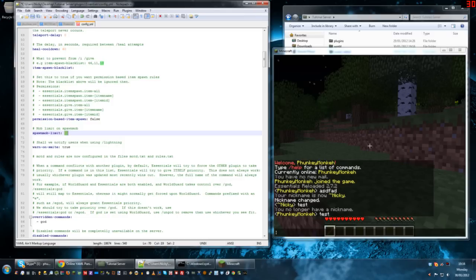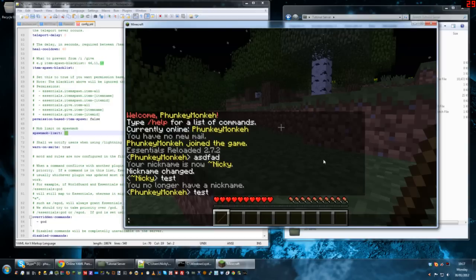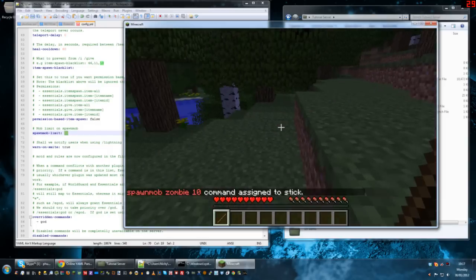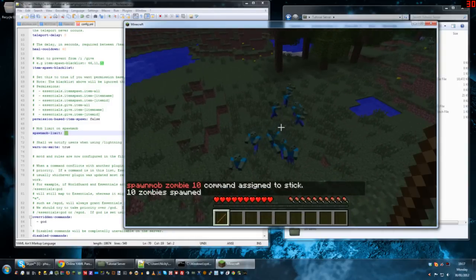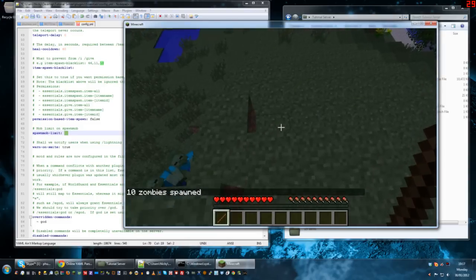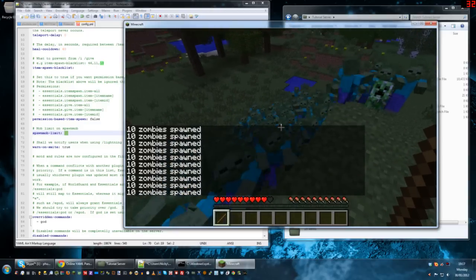Admins or operators can generally spawn mobs, and you can put a limit here as to how many they can spawn with one command. But that doesn't stop them — if I power tool a stick with spawn mob zombies 10, 10 being the maximum specified in the config, left-clicking will spawn a maximum of 10 zombies. If you try to spawn 11 it would still only spawn 10. However, the problem is that although you can only spawn 10 at a time, you can just click as many times as you want, and you can see it just spawns 10 at a time — and now we've got an army of zombies.